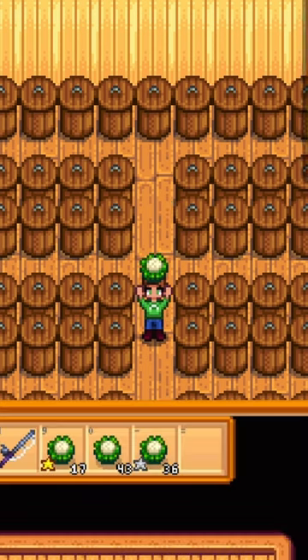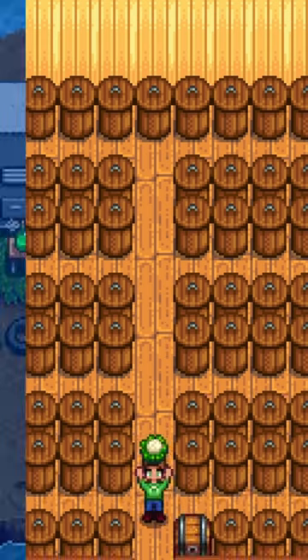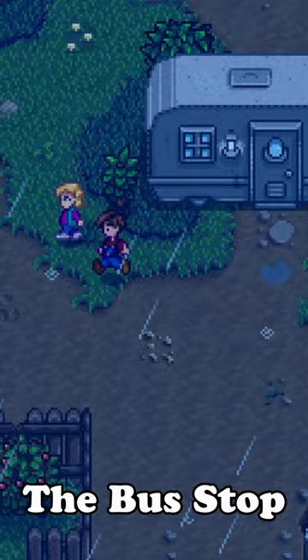All quality crops, whether they're silver or golden quality, one process sells for the same price. To get to the desert faster, you can block Pam's path and she will run to the bus stop.